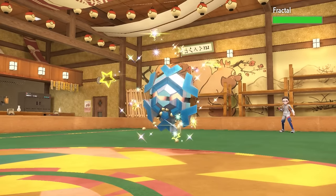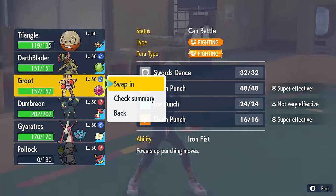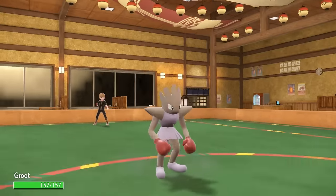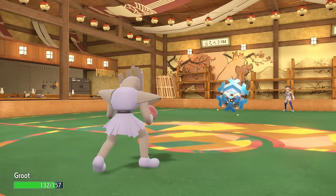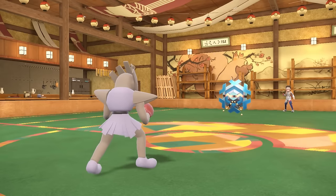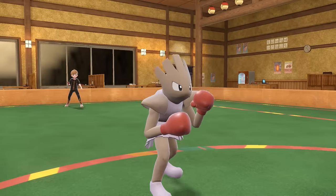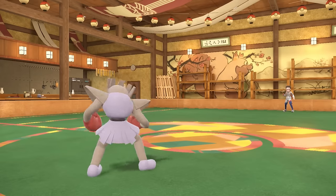This now opens the door for whatever they want to switch in, and this is the Cryogonal — it's of course going to have Rapid Spin and is going to get rid of all the hard work that Smeargle did setting up. What I'm going to do here is try to make the most of this opportunity. I can get Hitmonchan in basically for free, force this thing out, and potentially set up a Swords Dance to get some momentum on my side. They do go for that Rapid Spin, which gives them a speed boost but more importantly gets rid of all the hazards. The Cryogonal doesn't want to be staring down Hitmonchan, so I'm thinking their switch is likely going to be the Chandelure, and I'm actually going to make a double switch and predict them into it — going right into the Milotic.